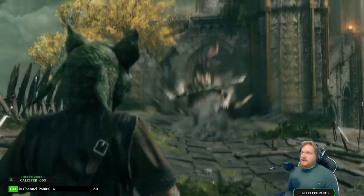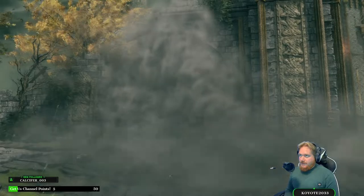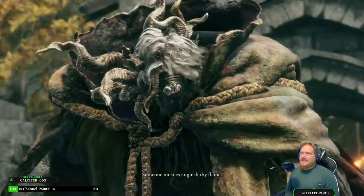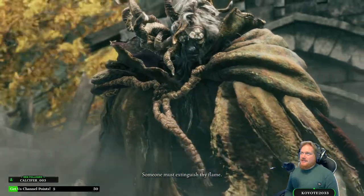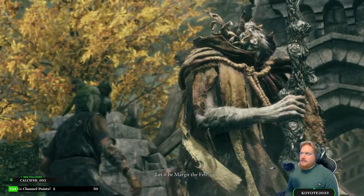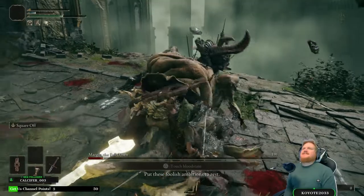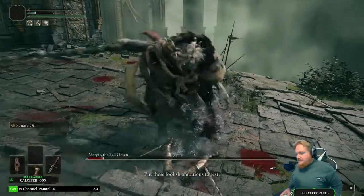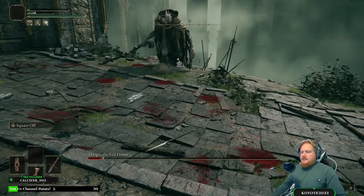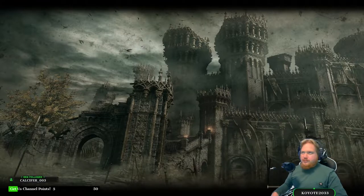Now, while getting through the area to actually get to the weapons is not that difficult, there is one big barrier in the way to accessing Stormvale Castle, and that is Margit the Fell Omen. While Margit can be a bit aggravating — okay, a lot aggravating — it is absolutely possible to get through him.